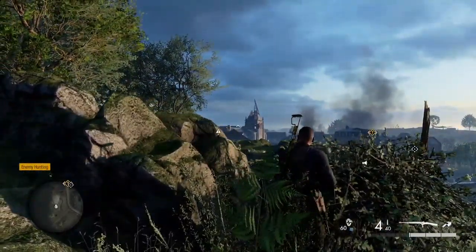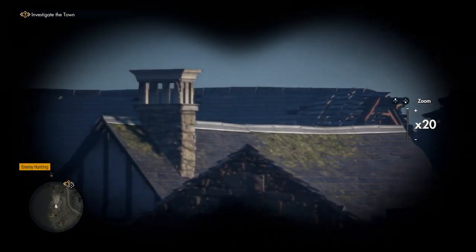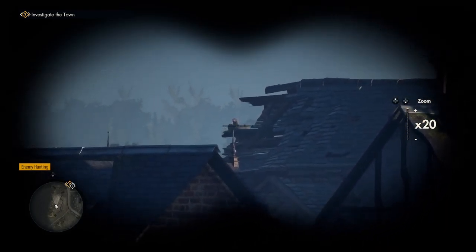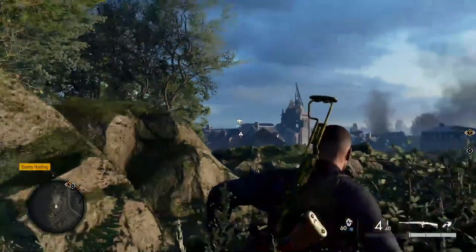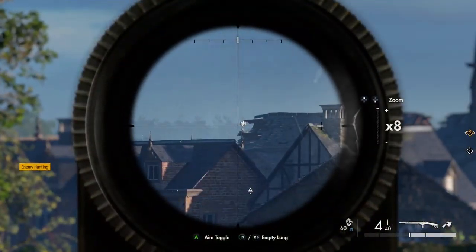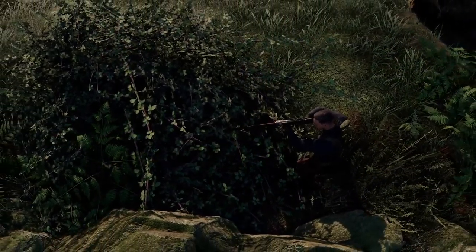If you can see the church in the distance, at the back of the church there's another stone eagle. It can be hit from this starting point. As soon as you've spotted it, use your binoculars and take it out.